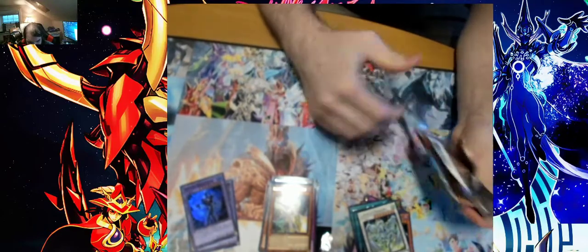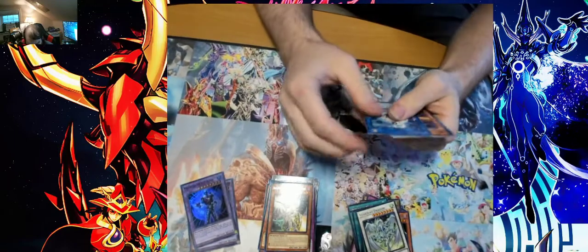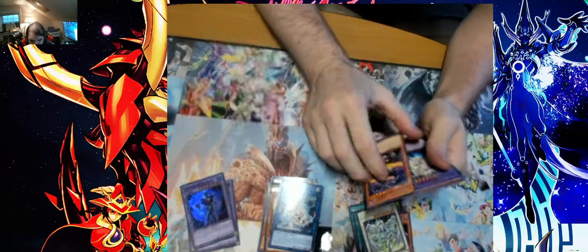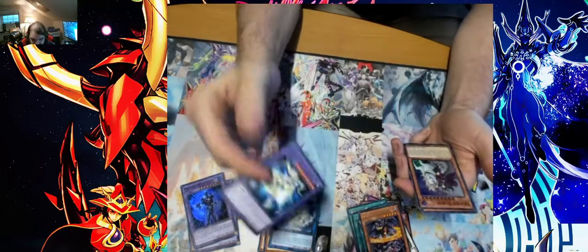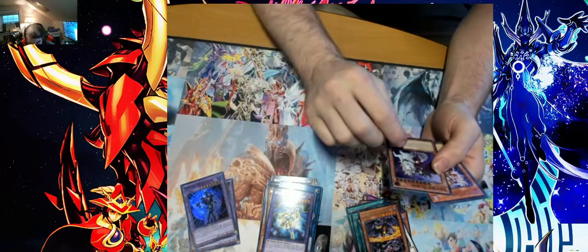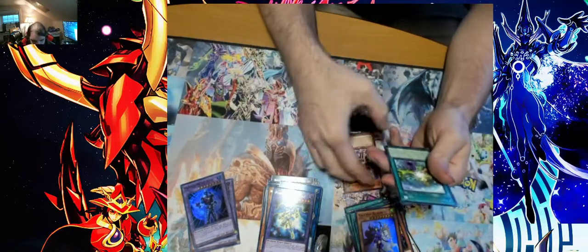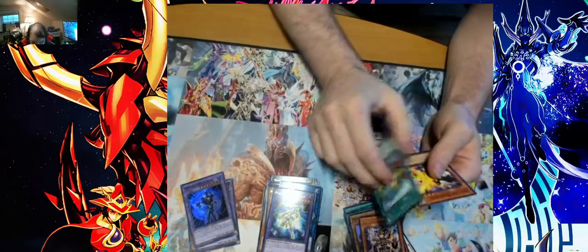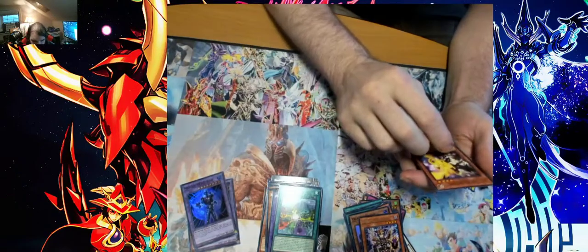Last pack: we have Dark Flare Dragon, Mask Hero Dan, Valkyrie, Sayrun, Envy of Chaos, Signate Kodiak, and Draw Star Dragon Planter.